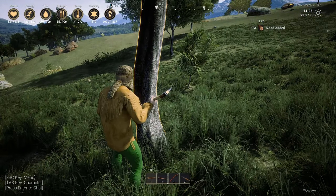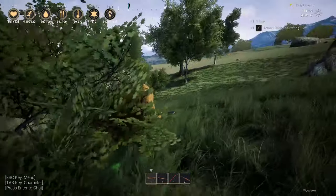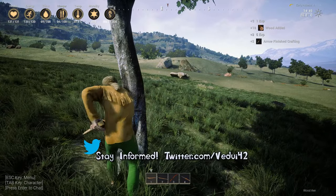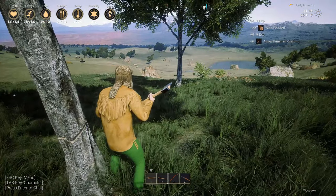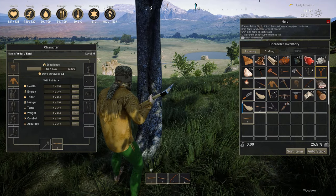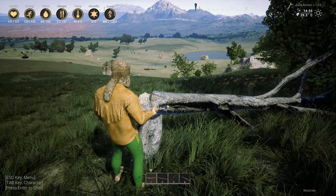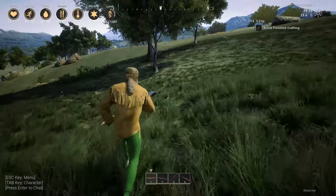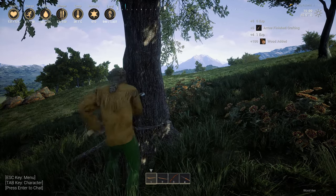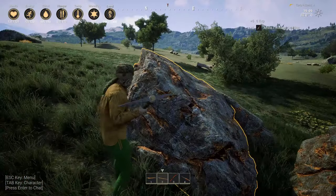Certain trees give a lot — this one gave 13 but then it's just two per extra swing. So these small trees are not very good. That big one gave me like 70 — and this one gave 14, 16, 18, 20. It's not bad but compared to the big one it's a huge difference. You have to sort of search out the right kind of trees because that really makes a difference.